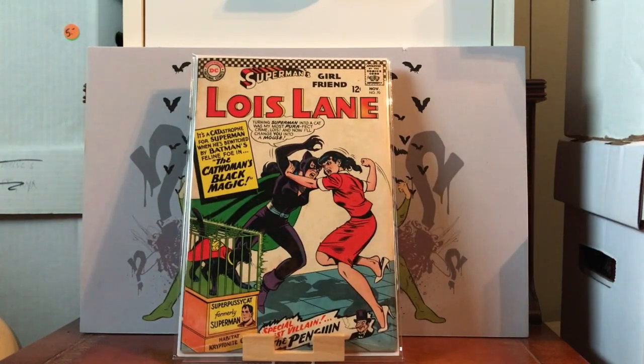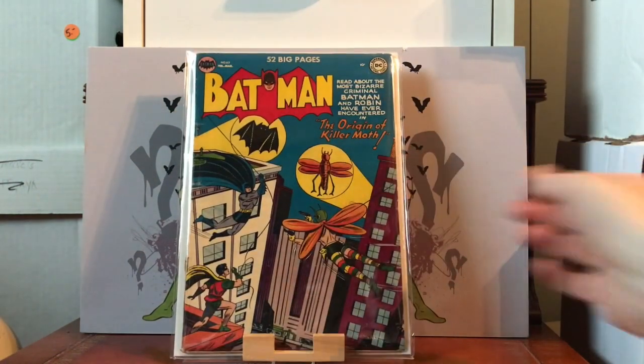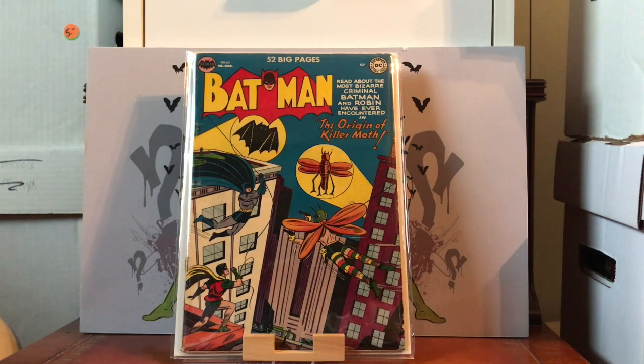I don't have the first appearance of Catwoman, but I have her Silver Age appearance. For those of you trying to get all the Silver Age appearances of Batman villains, Superman's Girlfriend Lois Lane #70 is one of them — the first Silver Age Catwoman. And here we go, Batman #63 — this is the first appearance of Killer Moth.